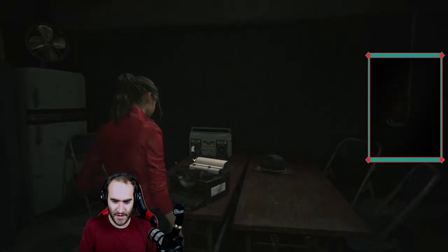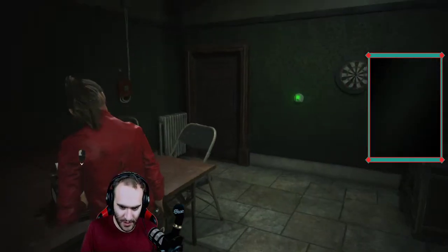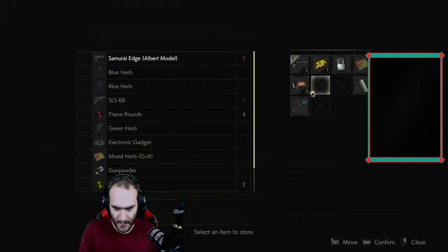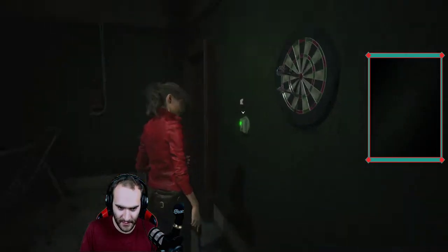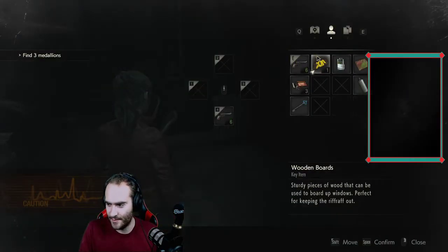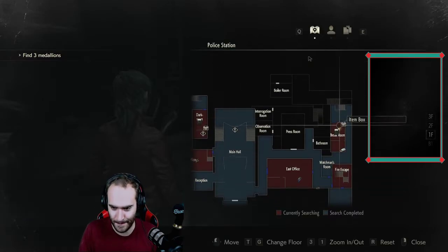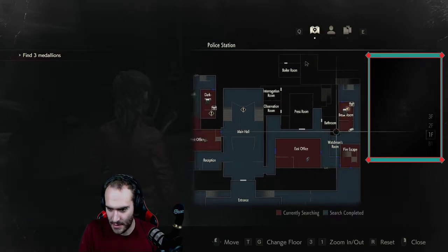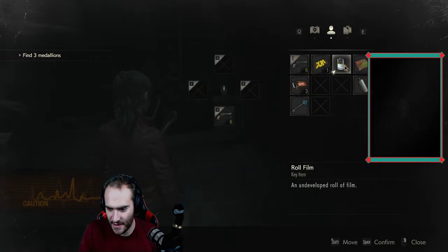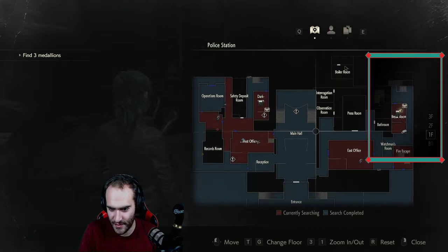Hey, what's up guys, it is me Joke65. We are back — Resident Evil 2, Claire B. Just gonna put a little bit more time in, more so gonna try to get some doors unlocked. That's gonna be a short part — kind of like, if the last part we did of Claire B was like .05, this is gonna finish it out to part one. I believe the goal was to get the lion statue filmed to the darkroom.